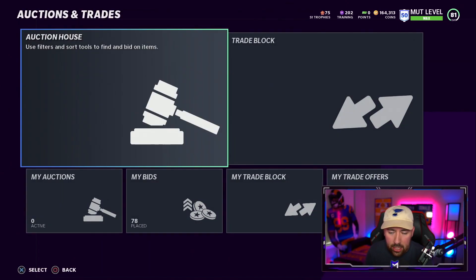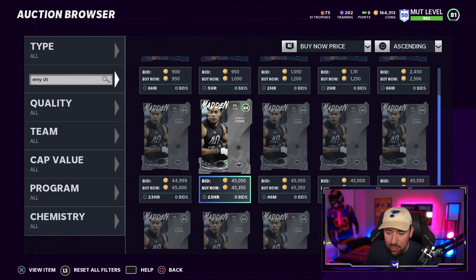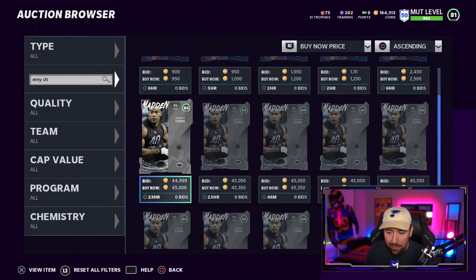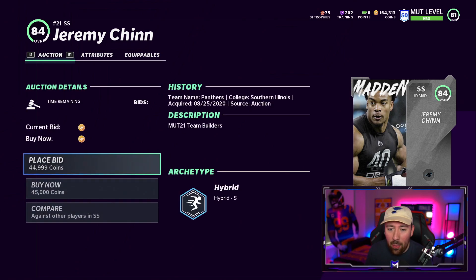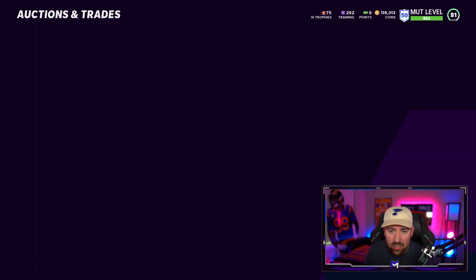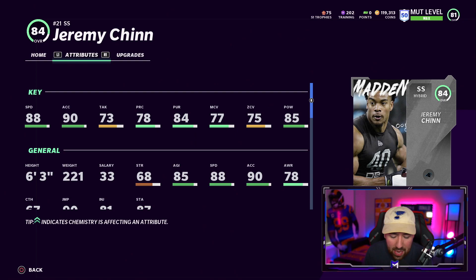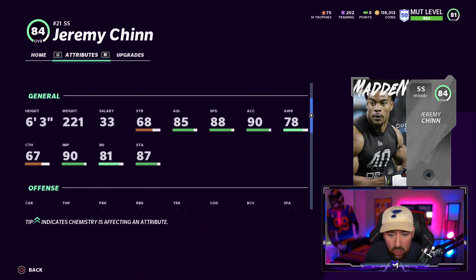I already have the name in there — I was checking a couple stats. 45K for Jeremy Chin. I'm going to go ahead and buy him and show you why I think he's so good. Now we're going to check some of these stats — trust me, there are some that are very very good, very underrated. Obviously 88 speed, that's pretty fantastic, along with 90 acceleration. Six foot three — that's really really good.